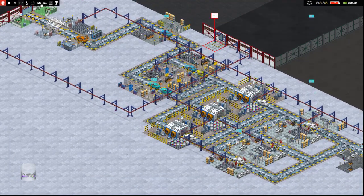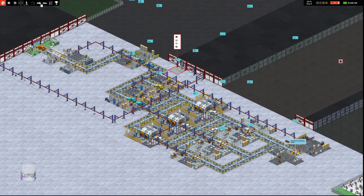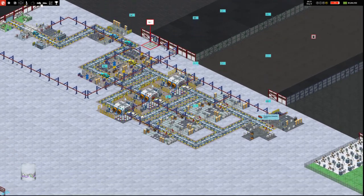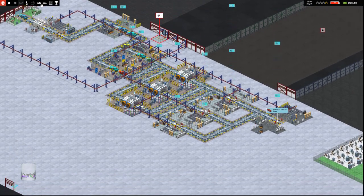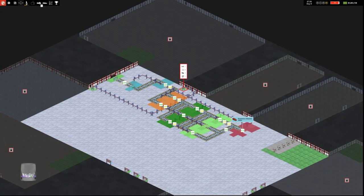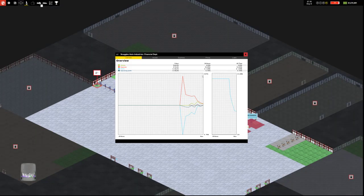Right now we're going to work on our specializations. Because once we increase our specializations, we can retool how our factory works. Or if we research a new type of car, we can set up a new production line for those new cars and close the production line for the old cars. So right now we're going to work on getting our sales numbers up and maintaining a profit. Our balance is decreasing over the past 30 hours and our profit is minus 30k over the past hour.